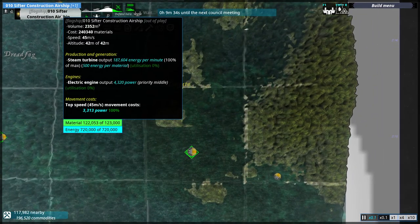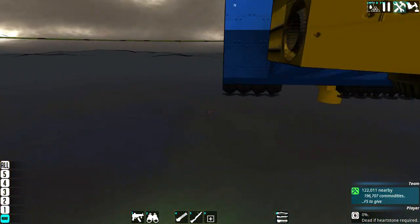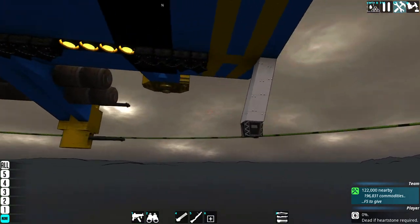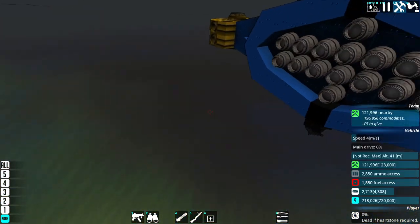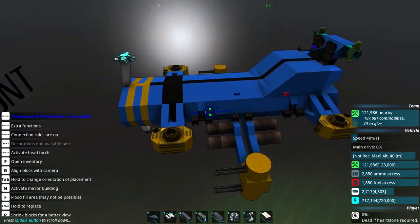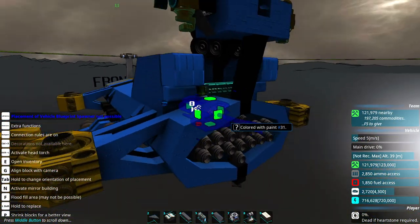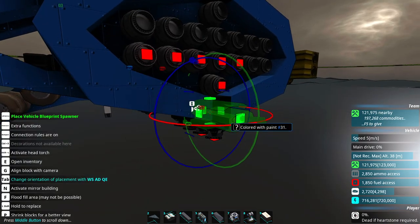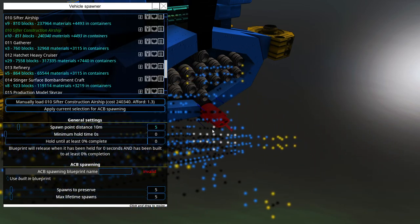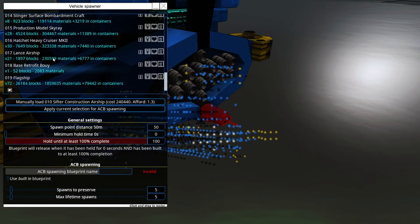Let's get these construction ships constructing bases - might as well take all the resources we can while we're here. This construction sifter is finished - wait, have I seriously saved the construction sifter without a vehicle spawner? How did that happen? Settle that. 50 meters and hold until complete. Not sure how we managed that, that's very weird. Refinery, please.